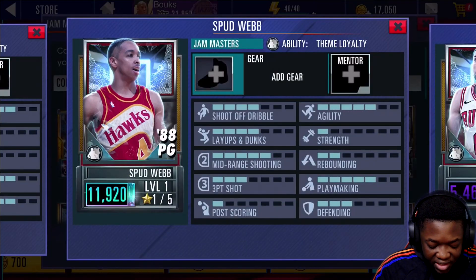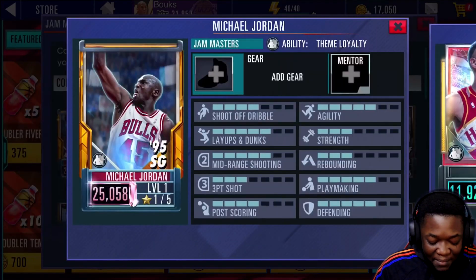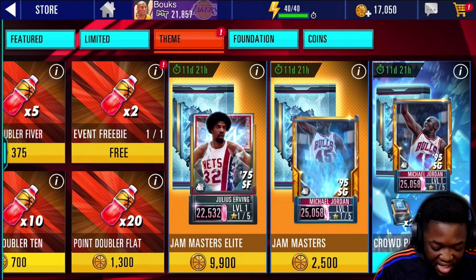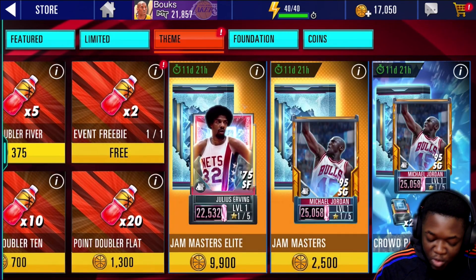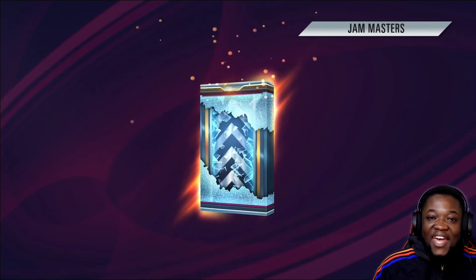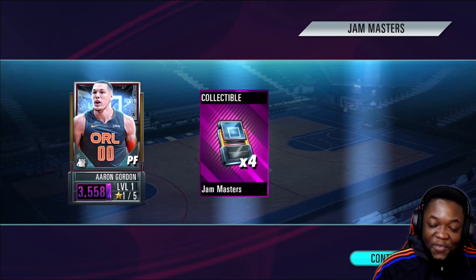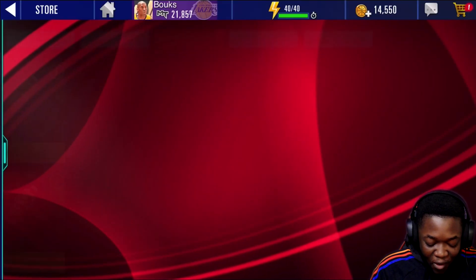All these cards aren't looking too bad — the Spud Webb card is decent, but I'm not looking for any of this. I'm looking for that pink diamond MJ. He's currently the best card in the game, so getting him would be amazing. Let me check if there are any other packs in the store first. Going straight into it — come on 2K, hook your boy up! First pack... that's not a bad pull, but I thought it was a pink diamond when I saw Aaron Gordon. There's no way we're getting pink diamond on the first pack.